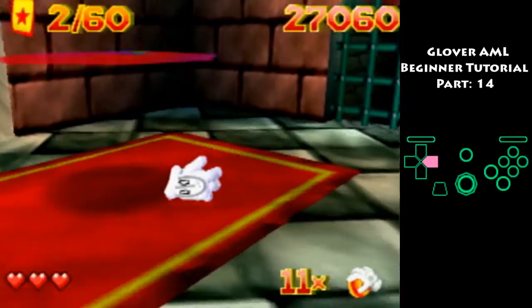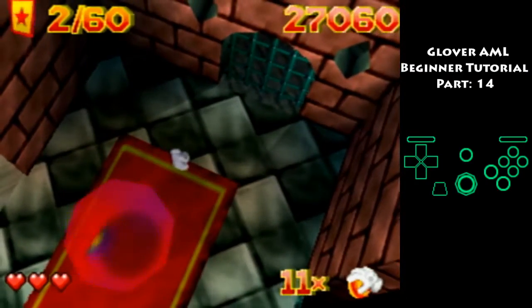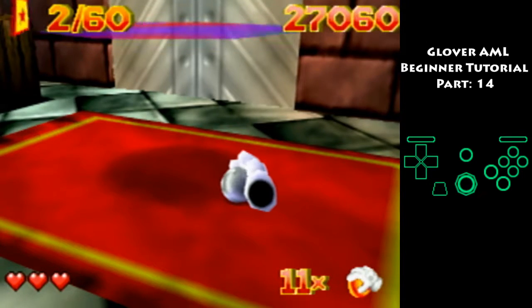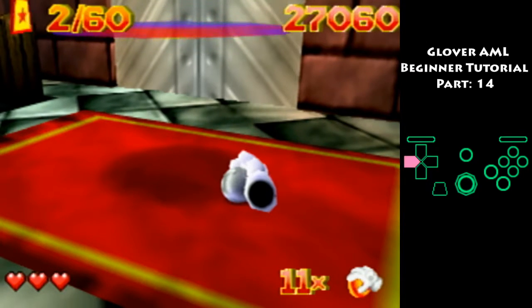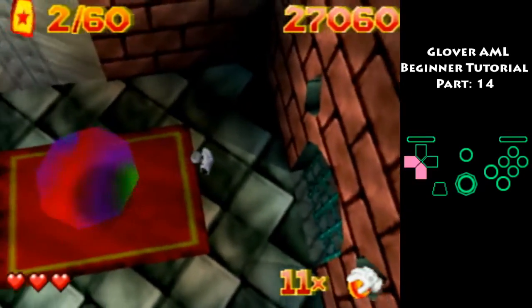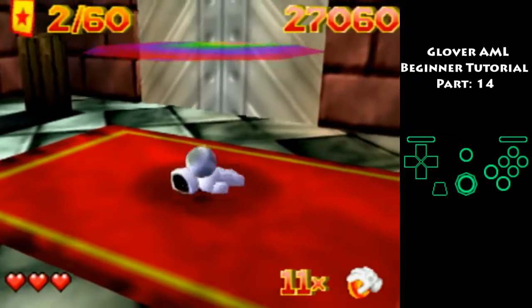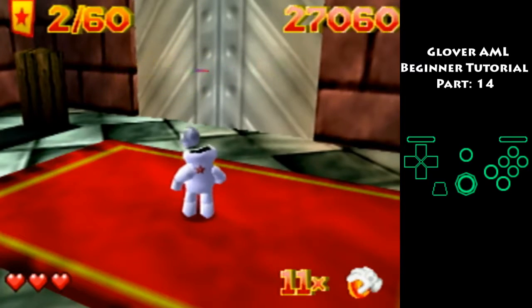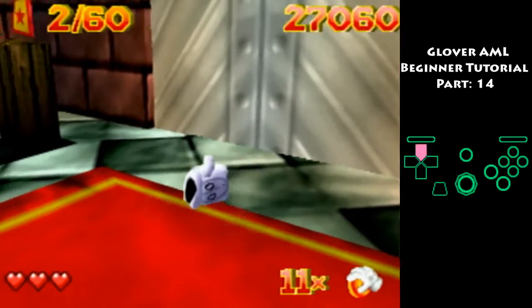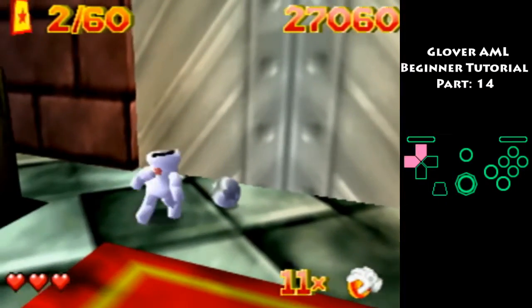When hitting that switch it can be a bit finicky and not work — just try again. If the dynamite comes after you, try to move the ball away or else you can knock it off. If you end up getting into the room with the dynamite, go under here, just tap the ball up, and that way if you die you still respawn right here.